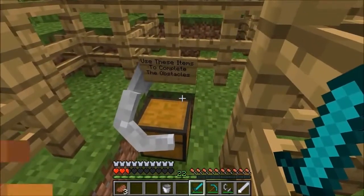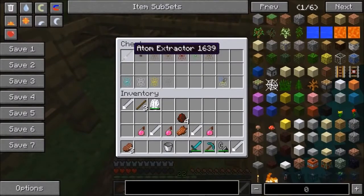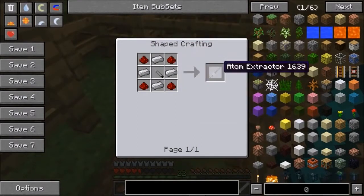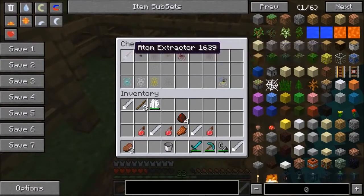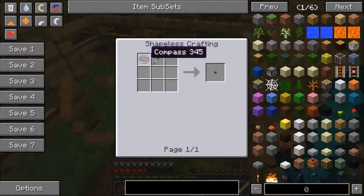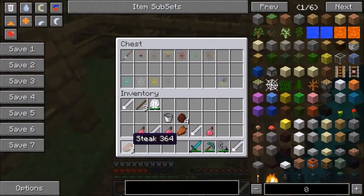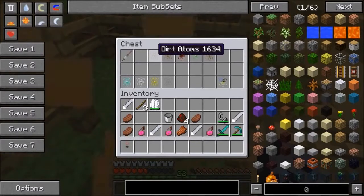In here we've got the atom extractor. To make it you need iron ingots and redstone around a syringe. With this you basically combine it with another item. For example, the compass atoms require the atom extractor and a compass. The dirt atoms are next - they don't sound useful but they kind of are.